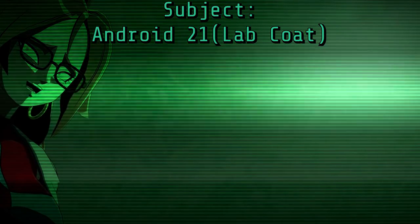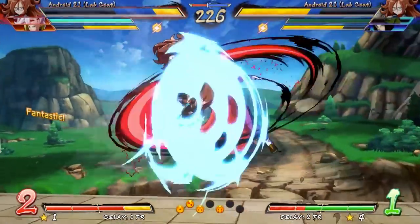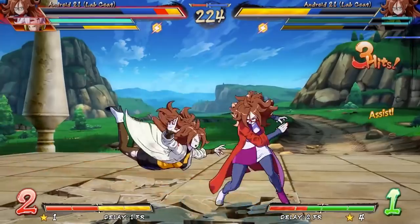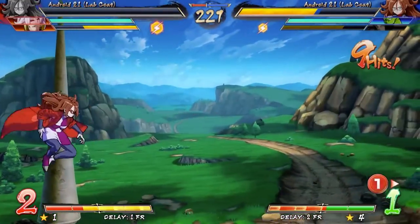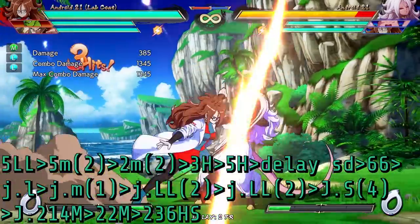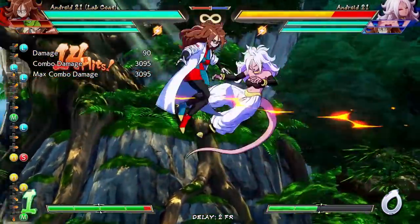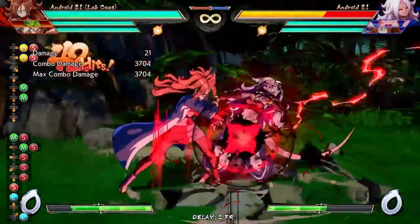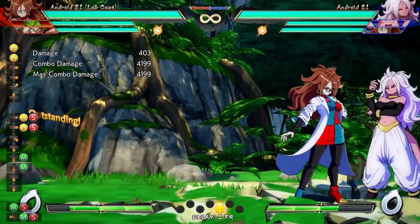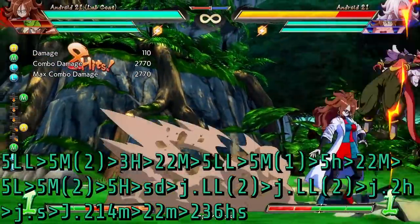Now let's see a few of LabCoat 21's basic combos. This guide isn't really meant to be an intricate combo guide, as I may make an extended combo guide later, but these combos will at least get you going. Here is a mid-screen combo that you can do with LabCoat 21 — we're going to have the notation at the bottom of the video as well. Now here is a corner combo that you can do with LabCoat 21. Once again, this is just a basic combo to get you going.